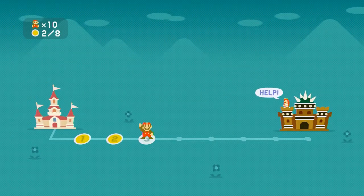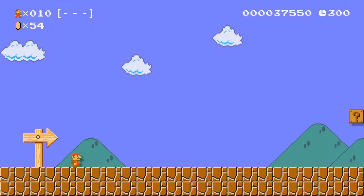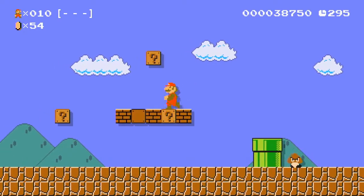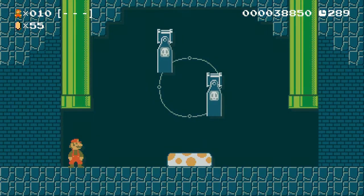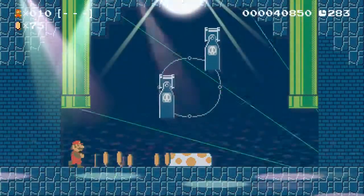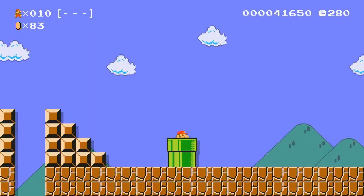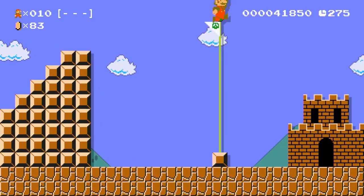Next up, number 3: '1-1 Remix Ground.' What does that mean, Nintendo? Was that a honk? Why did it honk? Anyway, down the pipe we go. If we can do that when we edit, that will be amazing. Did that Goomba cheer when we stomped on it? Okay then, we cleared it!